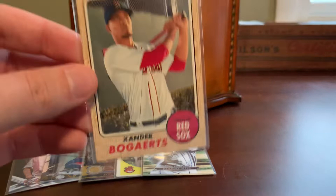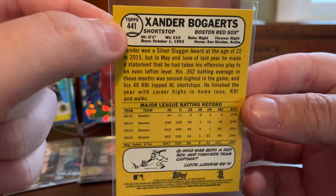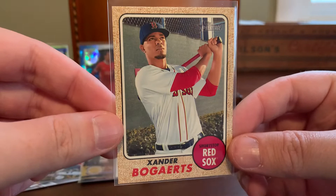Here's a nice Xander Bogarts out of 2017 Topps Heritage. This is just his everyday base card, although he was a short print in 2017 Heritage, being numbered above number 400. So a nice Xander SP there — that'll go right into my player collection and Z folio.